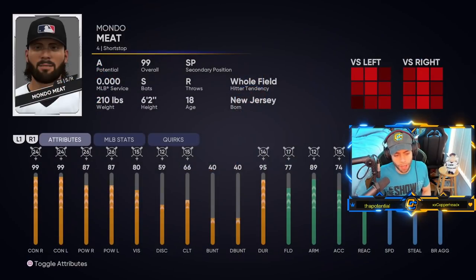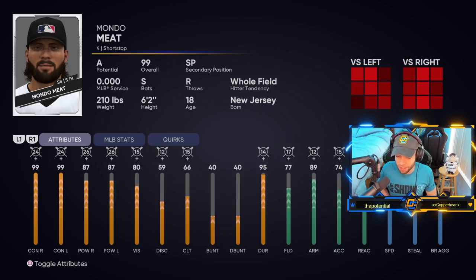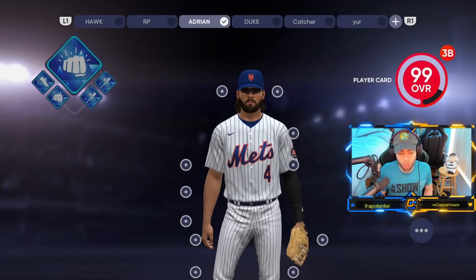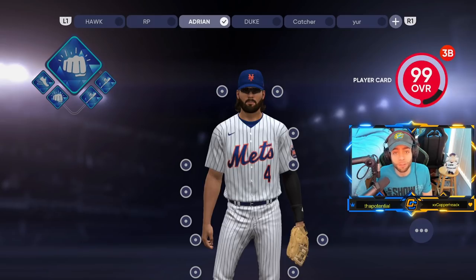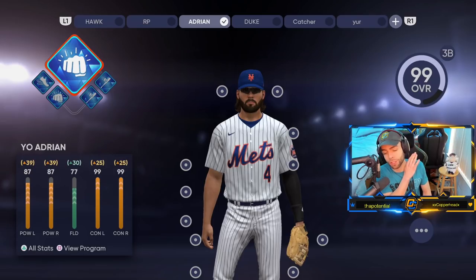After reworking everything around Speed 7, I only lost two power points overall. To give you a sense of my attribute numbers — with equipment and all boosts — I'm at 125 contact, 113 power, 95 speed, 94 fielding in secondary position (would be 99 in primary), 99 arm strength. I play this guy as a catcher: 94 fielding, 99 arm, 95 speed, 125 contact, 113 power. That is unbelievable value.